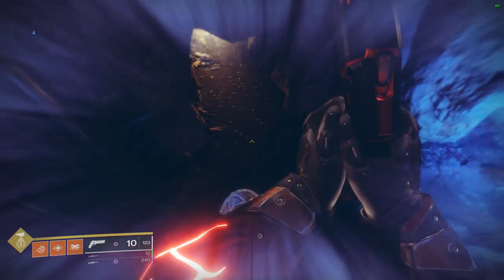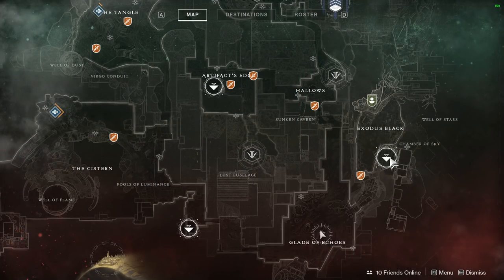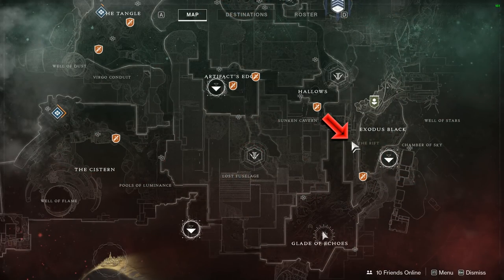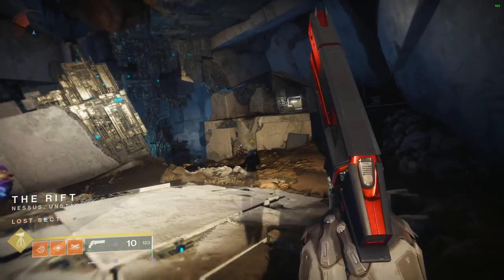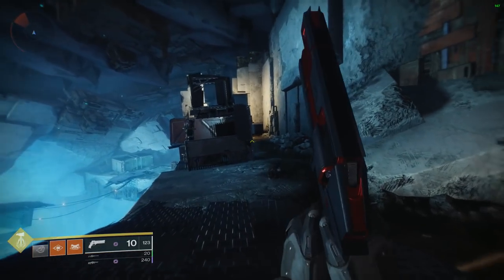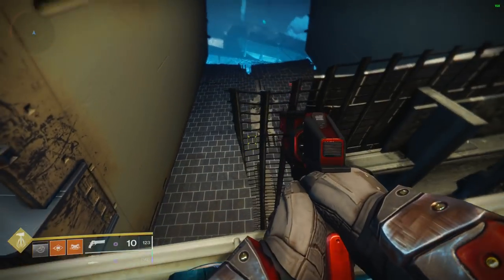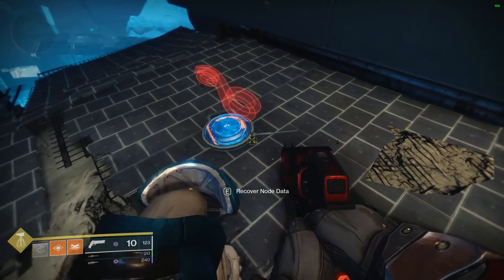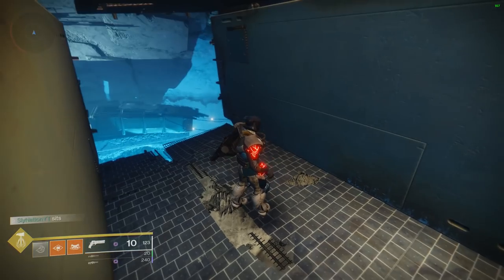Grab it, and now on to the very last one. Fast travel to Exodus Black and make your way over to the Rift Lost Sector. Follow the path all the way down until you're looking at the chest — you don't have to fight the boss or the adds, just run by everything. Once you're looking at the chest, turn around and start making your way out. The second crate on your left-hand side is where the final node is located. Jump on in and grab it — those are all six nodes.